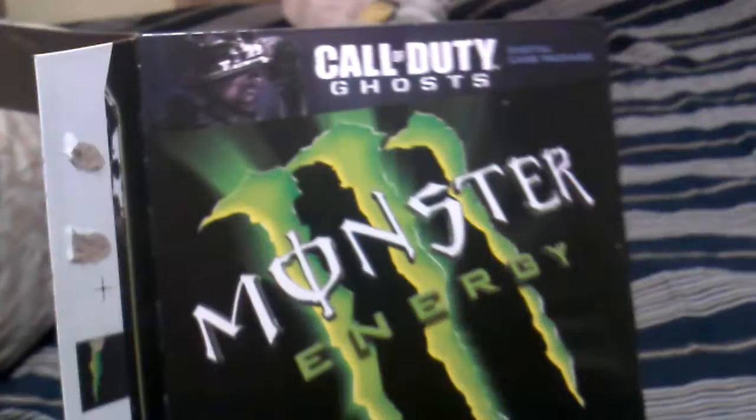It looks like all of these are exactly the same — they don't change the artwork at all. All four cans are the exact same artwork. Here are your four cans. I think that is the code right there — the code should be in the box, I can see it right there. By the time you watch this video the code will be redeemed, so I suggest you don't bother.